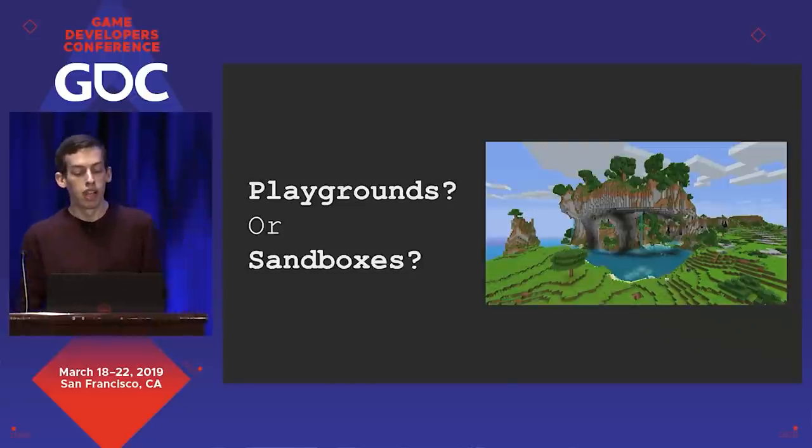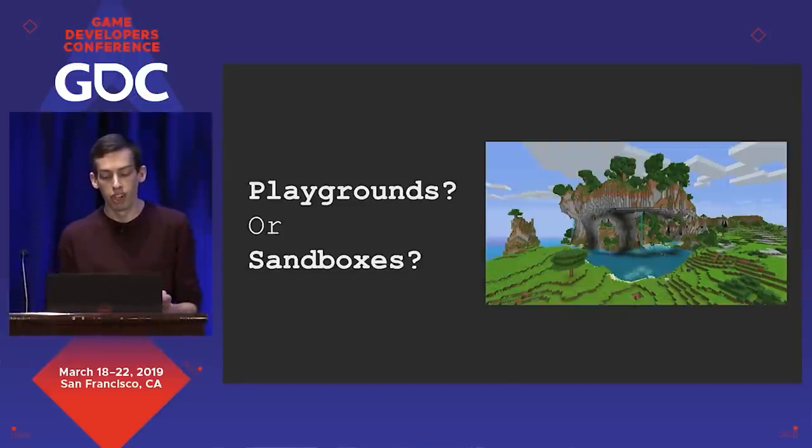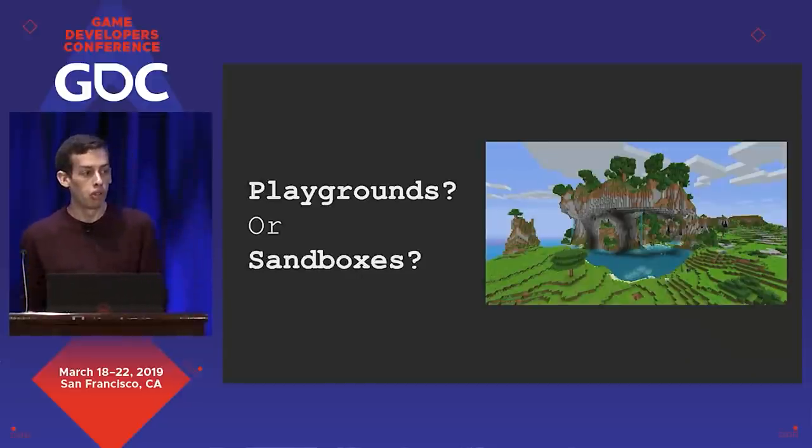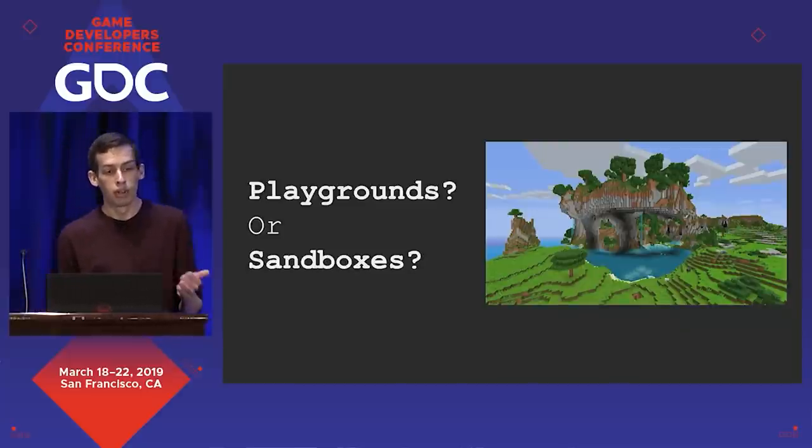There's also some overlap between the idea of playgrounds and sandboxes. The main difference is that sandboxes are kind of a neutral space where you bring toys — playgrounds are the toy itself. Sandboxes are also often consumed through interaction, while playgrounds persist. Sandboxes are often good at parallel and solo play, but they don't offer the most rich cooperative or competitive experiences.